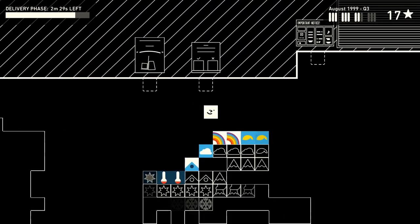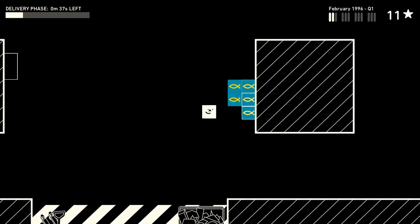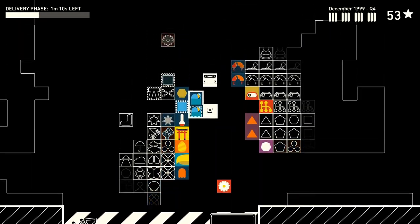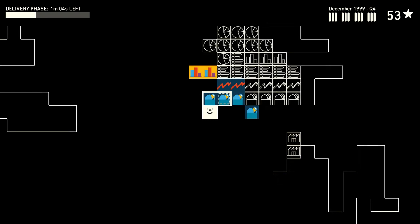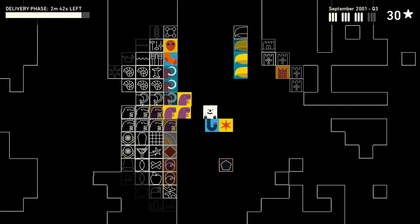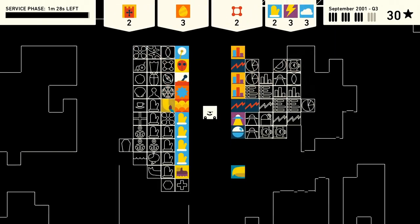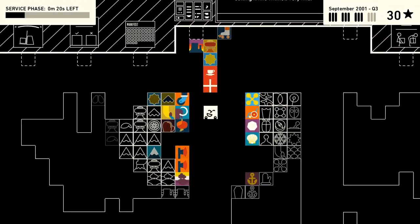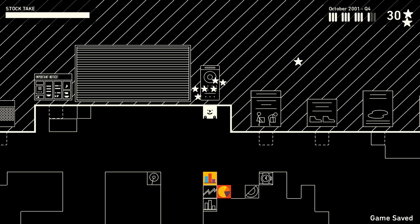Something that becomes more apparent as you get further into the game is how overworked Wilmot is. In the beginning the variety and quantity of products seems perfectly manageable for one person, but close to the end it feels intentionally overwhelming. Even with Borky helping out, along with every pillar removed and every other upgrade at your disposal, you still might end up with a wall of products going from the loading dock all the way to the service desk. Even though your job gets harder and harder, you're still expected to accomplish the tasks in the same amount of time. If we think of the upgrade stars as the compensation for your labor, your earnings never increase based on the amount of work you do.